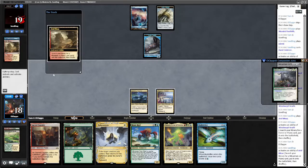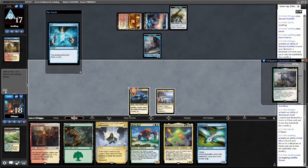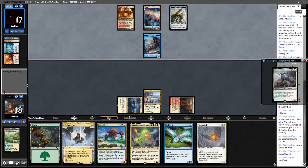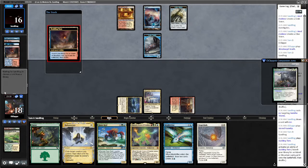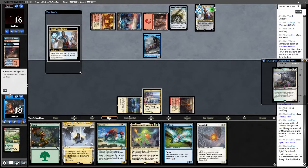Untap, draw — maybe put a crack. Are we gonna get Fire Iced here? I feel like we are. Yep, iced our Triome — that's fine. Vesperlark, we have no creature in our graveyard to get back, so we'll just play the Sacred Foundry tapped. Scalding Tarn, sure, cracks it — fine. Down to 16. Mountain. They don't have triple red for the Creativity yet; they do have Teferi mana, which is fine.